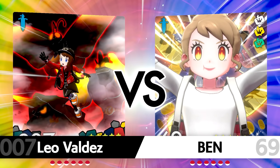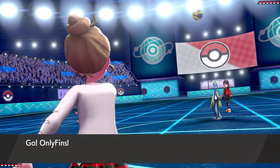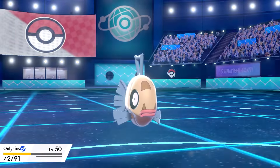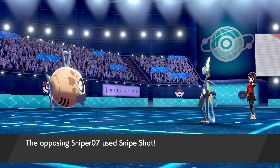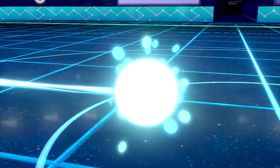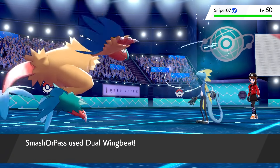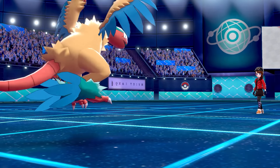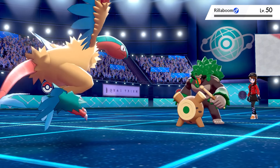On to Battle 2, against Leo Valdez. Scary team preview. They've got Inteleon — nicknamed Sniper 007, like James Bond or 007. I thought it was a special set but it turned out to be physical. I went for Mirror Coat with Feebas — it failed. Then they went for Snipe Shot, ending my Feebas. I brought in Archeops, went for Dual Wingbeat — two hits, end of Sniper 007. Next out was Rillaboom — no Grassy Surge activation, another Dual Wingbeat and Rillaboom was done.